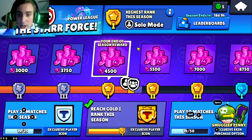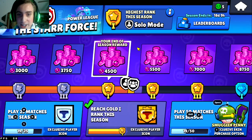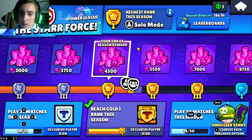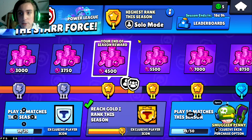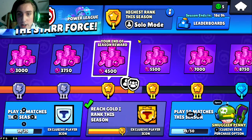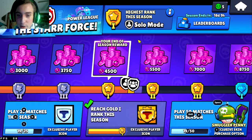Once those two banned characters are decided, the six members get to choose what characters they want — obviously they can't choose the banned ones. The selection goes in a pattern: two people on your team, then two on the other, then two on yours, then two on the other — six stages total. Once everyone has chosen their characters, you select your star powers and gadgets, and then you get into the match.